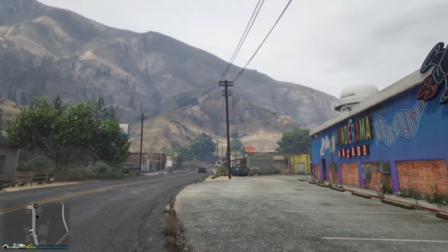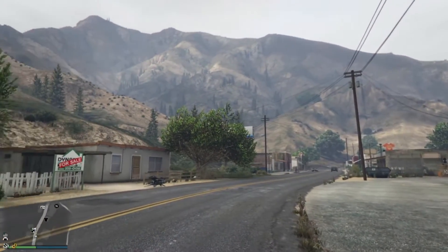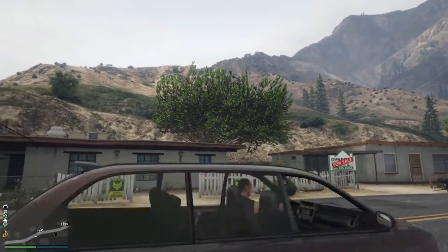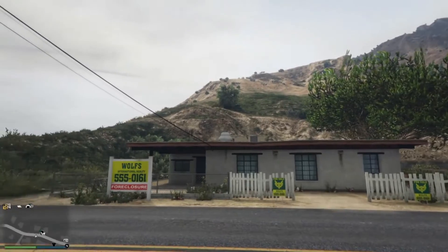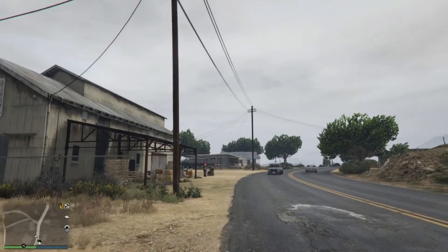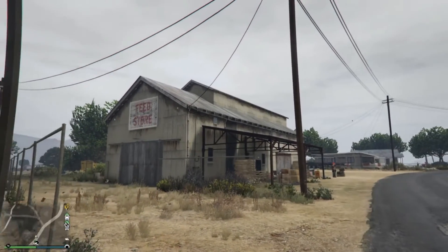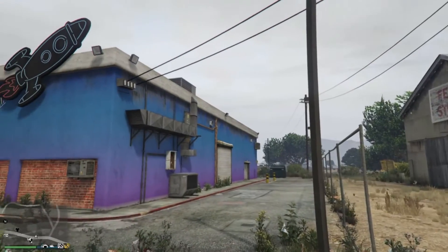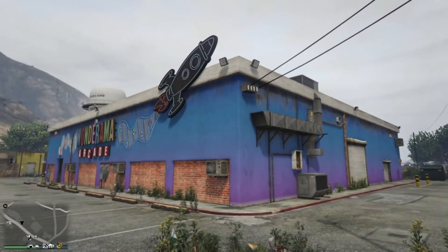I also like that it's a standalone building with nothing attached, and there are plenty of spots to park vehicles. Yeah, it's in the middle of nowhere, but I like that — it's quiet, away from all the drama in the lobby. I wish Rockstar would give us a nice property around here, maybe down by the Alamo Sea. This area is not used as much as it could be. But enough about that — let's go on to the last location.